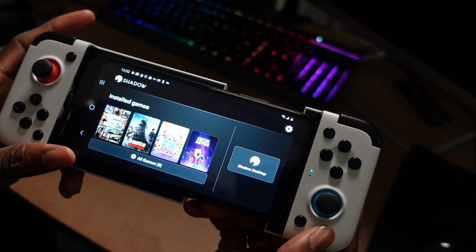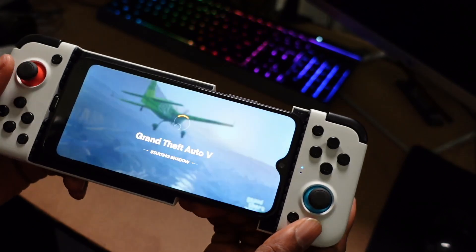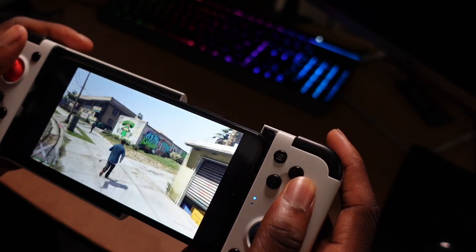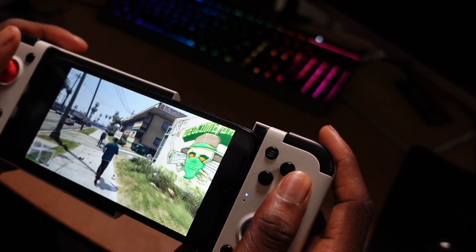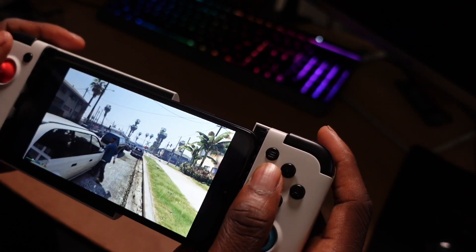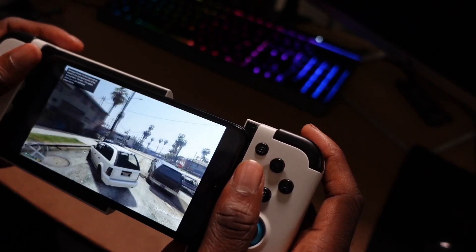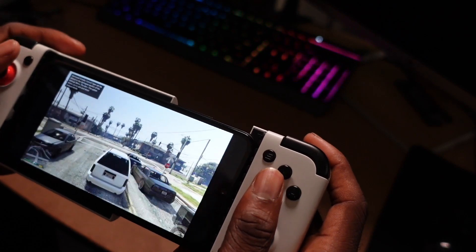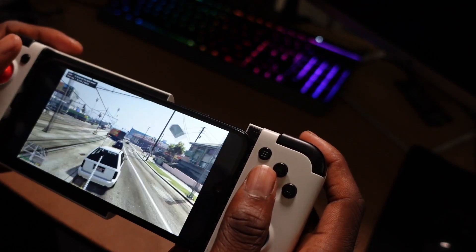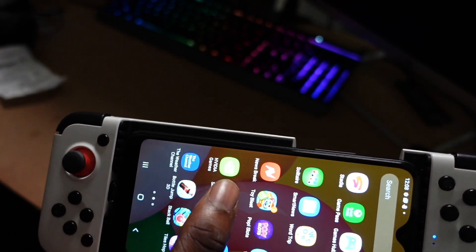Now we have Shadow running on the smartphone. We're going to open up GTA 5 and see how well that runs. As you can see, GTA 5 is running on this smartphone using Shadow. You have to mess with different settings, but once you do, you can get it to look and run pretty well — a PC game running on this $60 Walmart smartphone.